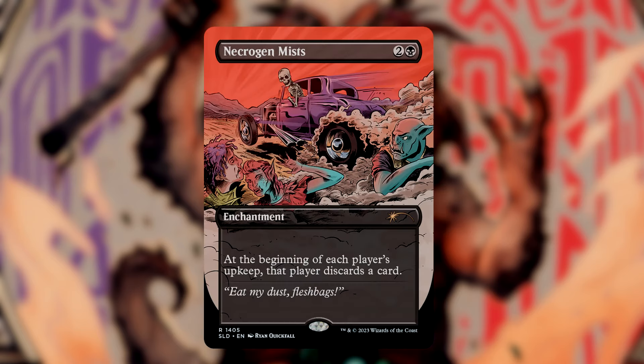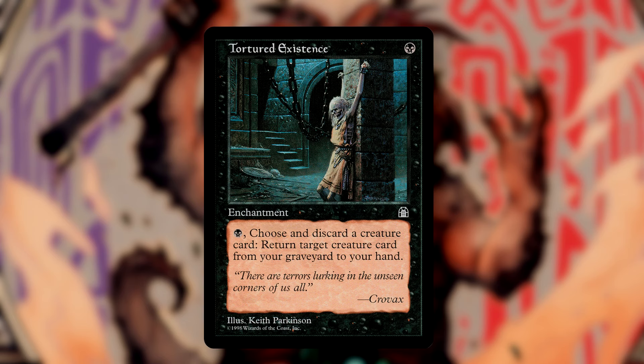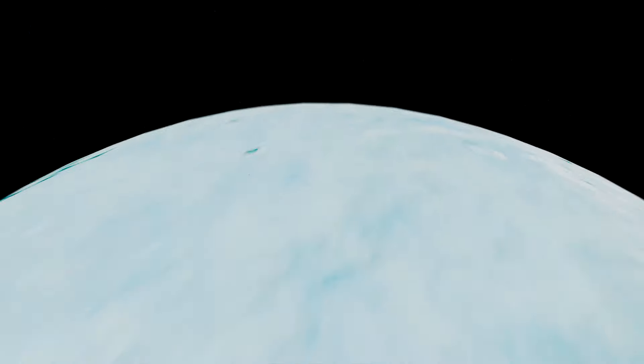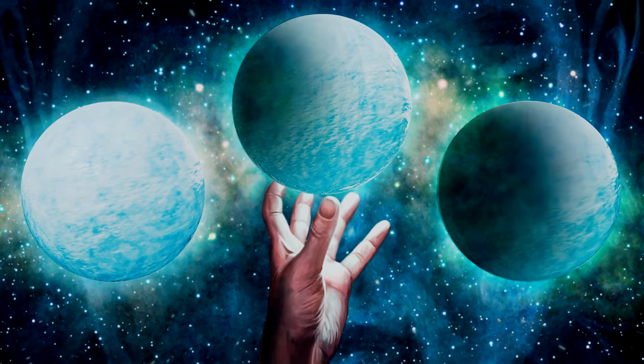Necrogen Mists makes each player discard a card, ensuring we can trigger Descend, and given how much discard we have our opponents will likely have few if any cards in hand. Oppression makes every spell that every player casts come with the penalty of discarding a card — yes, this targets us too, but we're built to thrive in this chaos. Tortured Existence lets us pitch a creature to recur another creature to our hand, turning on Zoyowa at the end step. Zombie Infestation is a free discard outlet that gives us a 2-2 zombie creature token.